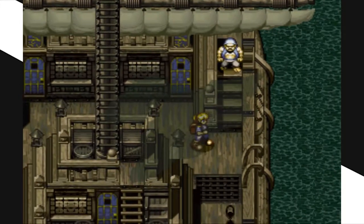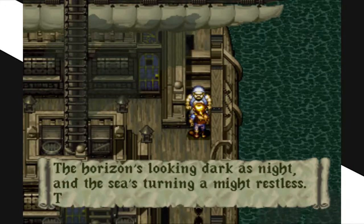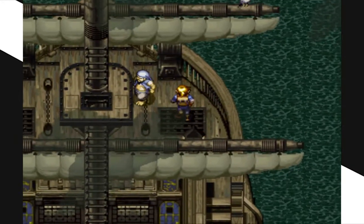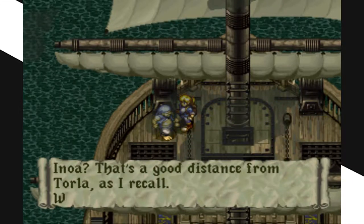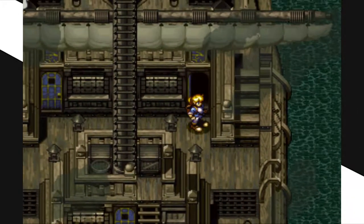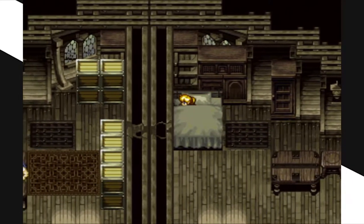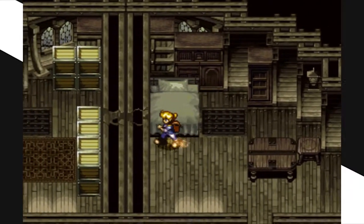We can definitely agree there will be a gameplay demo for Uncharted 4 at the press conference, and it's going to look better — hopefully 60 frames as well. Last time I could tell it wasn't done because even though it looked good, something was off. I'm not going to lie, I'm a little wary — not because of the final product, I'm going to play it when I eventually get a PlayStation 4. I'm wary because of all the behind-the-scenes drama during development.